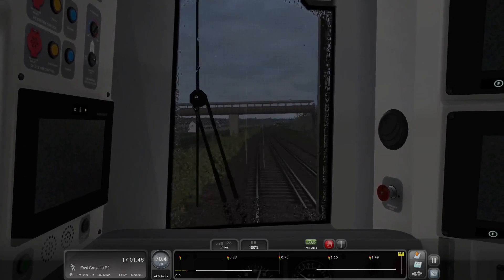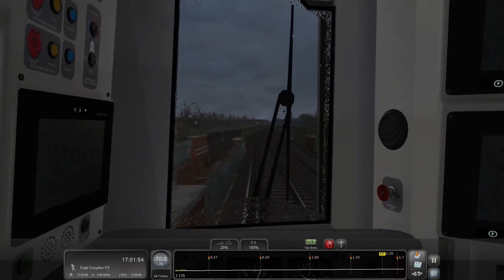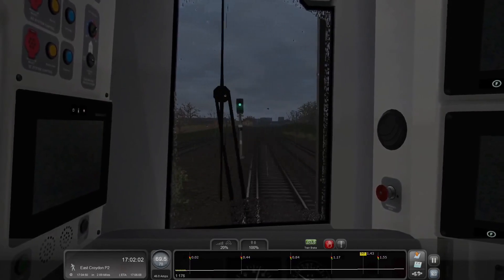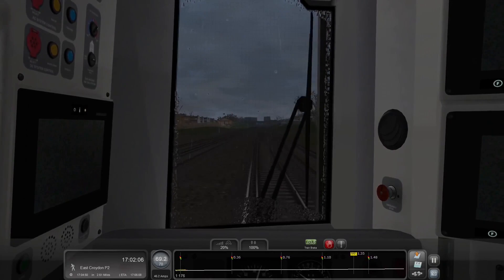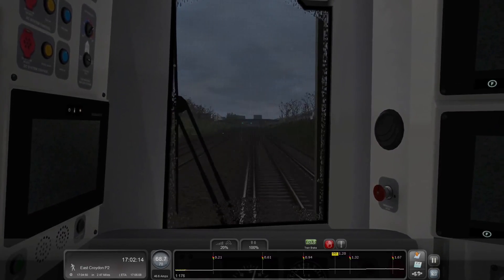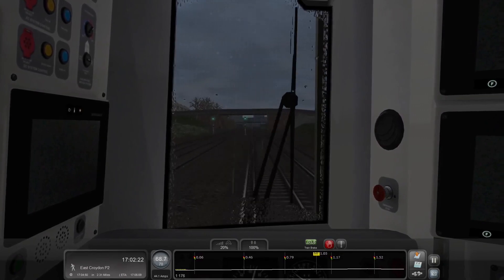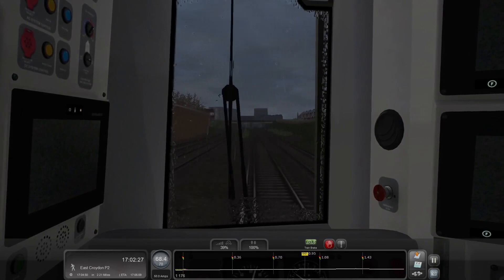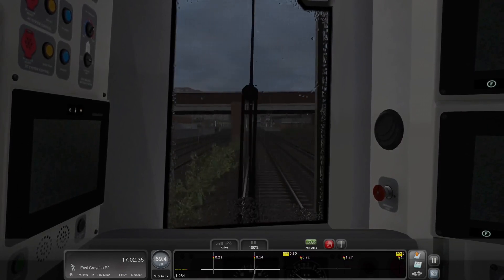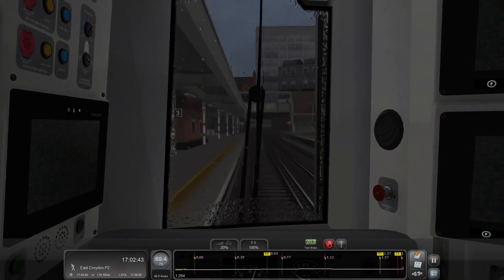Since I'm going right at the speed limit, we should not have too much difficulty with our stop times. I might have missed Norbury Station as we passed. If not, Norbury is our next station. I'll try to get a look at the sign as we pass so I don't have to bring up the mini-map. Nope, that's Thornton Heath, so we did miss Norbury. As you see, a road is crossing above us as we leave the station.